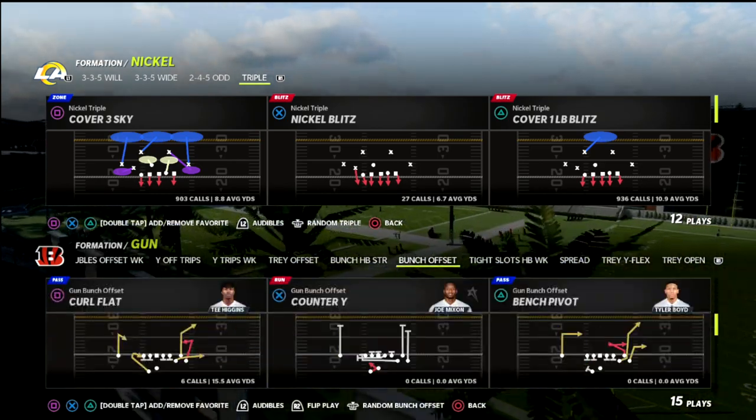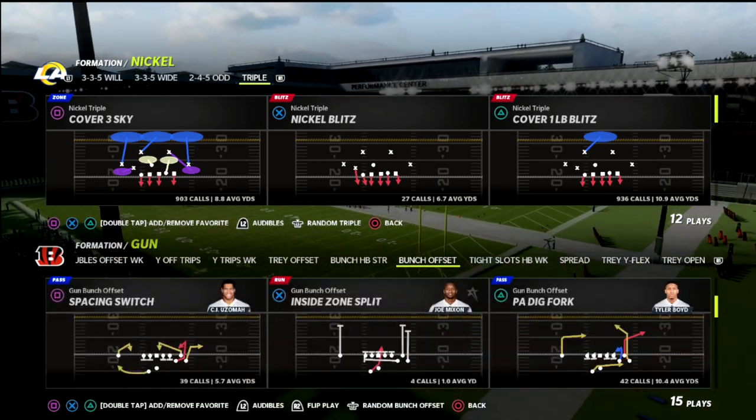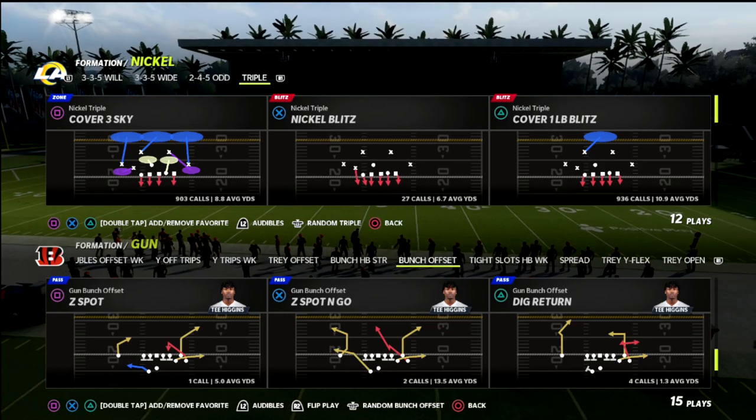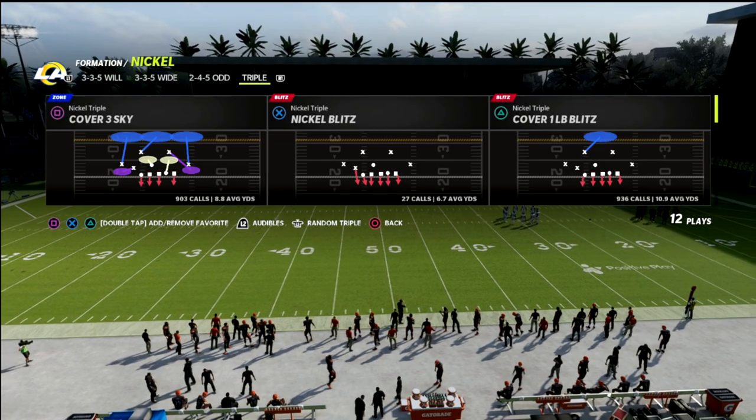I'm going to show you a five-man blitzing concept that you can use against the meta offenses, which is basically Gun Bunch. Gun Bunch has been the best offense probably all year — most competitive players will tell you that. It's a very, very good offense.